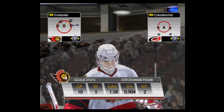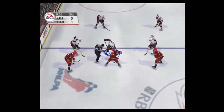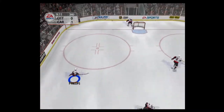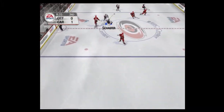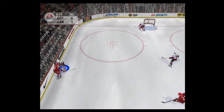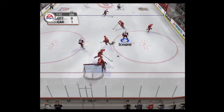Watch how quickly this guy gets down on his butterfly. He just dares shooters to go five-hole, then takes it away at the last second. He's lightning quick. The face-off goes to Carolina — in behind. Sent flying, over center, moved across, into the attacking zone. Gerber made the save.